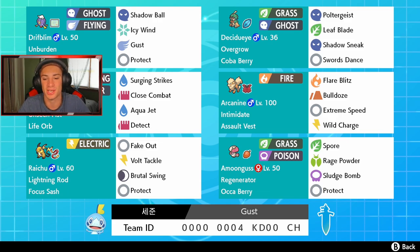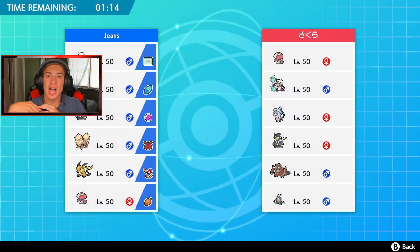In the final spot we got Amoonguss with the Occa Berry so we can eat up a fire shot, and Regenerator so when we swap out we get some more HP. It also has Rage Powder to distract Pokemon, Sludge Bomb for STAB damage, and Protect. If you guys want to use this team yourself, the rental code is at the bottom of the screen. Let's get after it - let's try to get back into Pokemon Sword and Shield and get some wins on the ranked ladder.